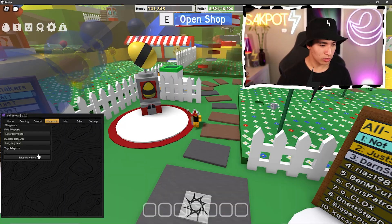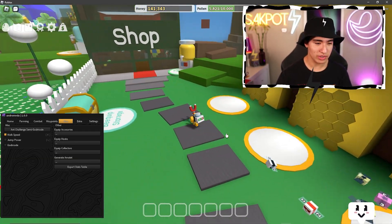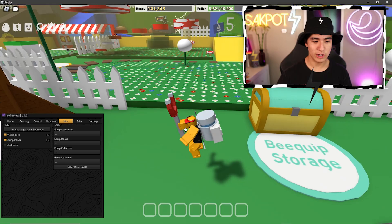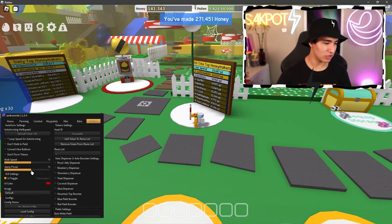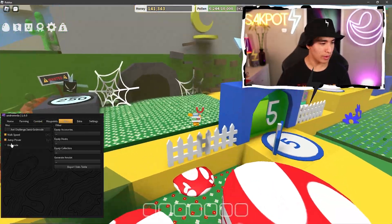I can't defend myself — let's just teleport back to our hive. We also have some miscellaneous features like walk speed, which is super useful, and jump power which you can change manually. So we can do like 100 jump power — look at that, look at that, we jump so high.